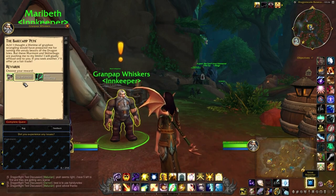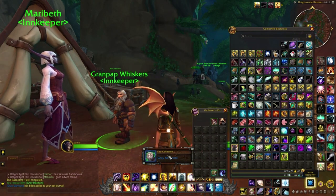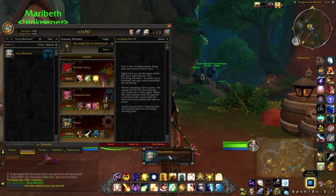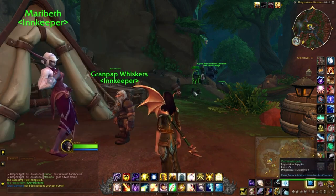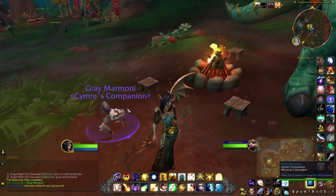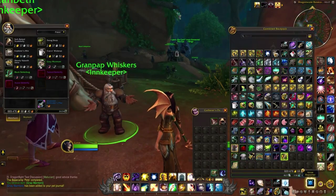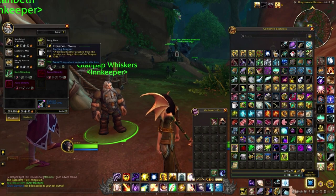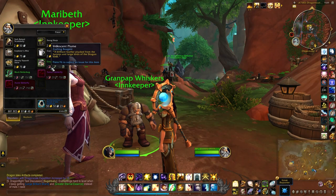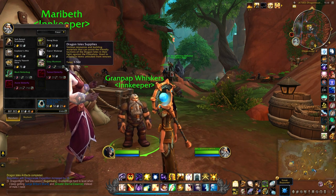You get a choice — of course I'll have to choose the monkey. And then with the other pet, you should be able to buy it from the NPC as well. The monkey normally needs three Iridescent Plumes, five Tall Strider Sinew, and 150 Dragon Isle Supplies.